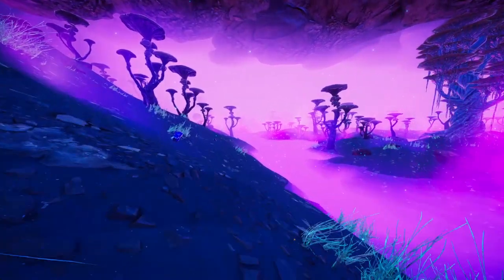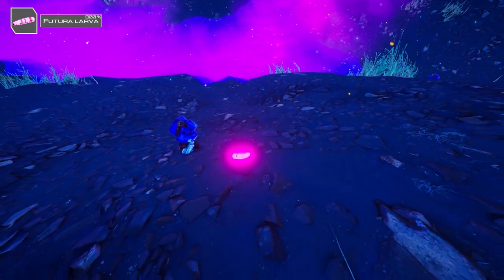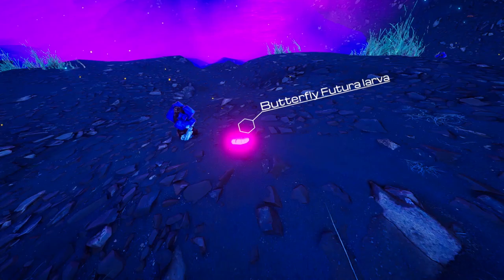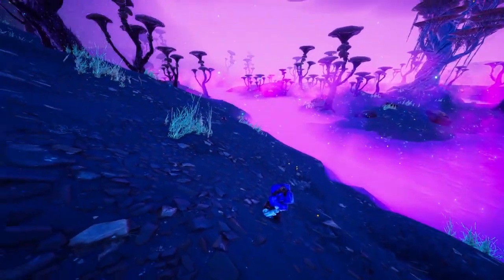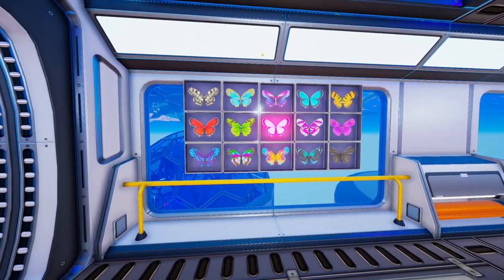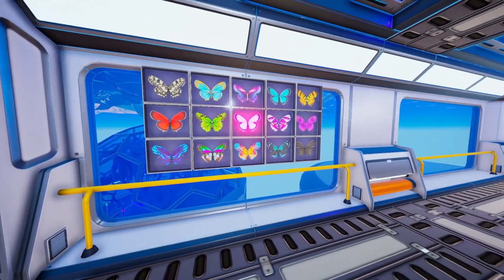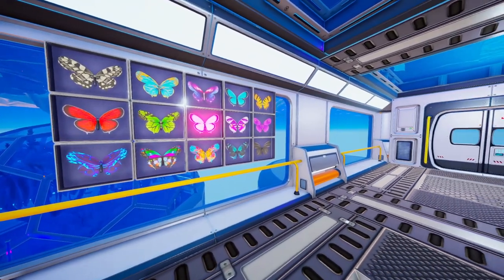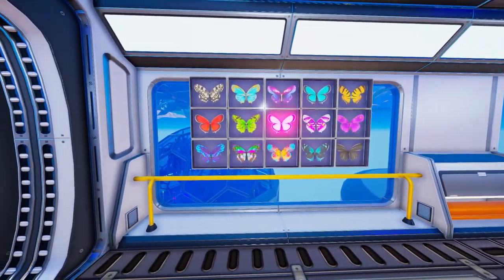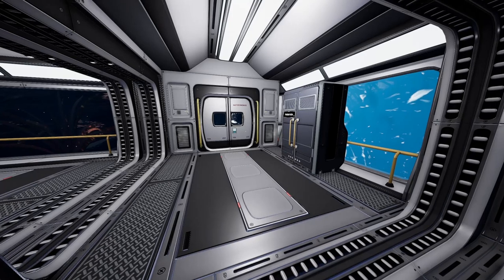My absolute favorite is the Futura larva, which you find here in the mushroom cave. They're pretty much scattered all around and I'm sure you'll be able to find a ton of them. With that you should be able to get all the butterflies. There are a couple of other locations where you can find some larva, but that's where I found all of mine. Good luck finding all of the butterflies!